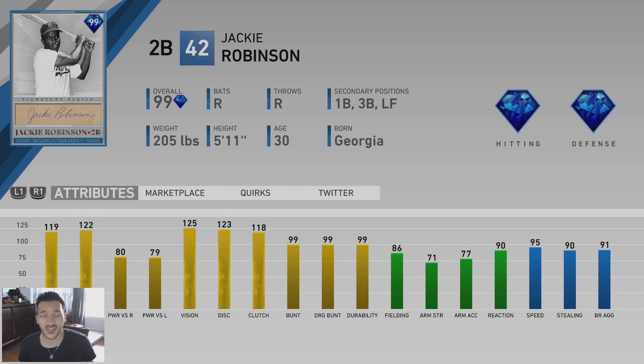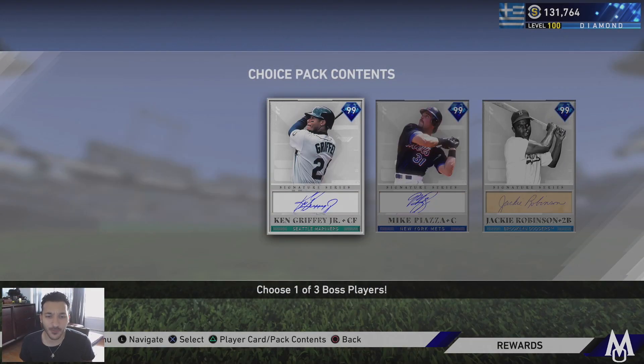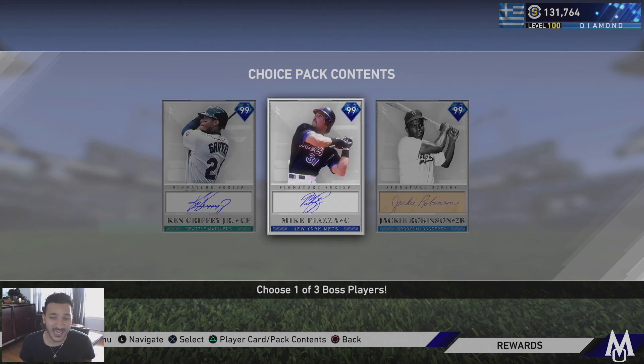Jackie Robinson is a low-key really good card that I think people are sleeping on: 119 contact vs. righties, 122 vs. lefties, 80 power vs. righties, 79 vs. lefties, 125 vision, 86 fielding, diamond-tier defense, and 95 speed. That combination of contact, vision, and speed is really good. He could be the best second baseman in the game — his attributes are just as good as Roberto Alomar's if not better, and his swing isn't bad either.